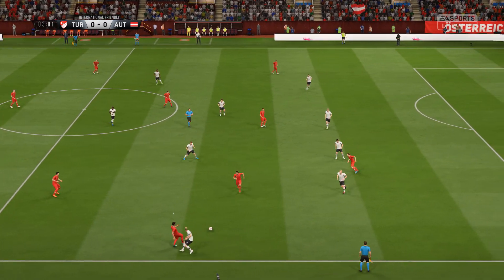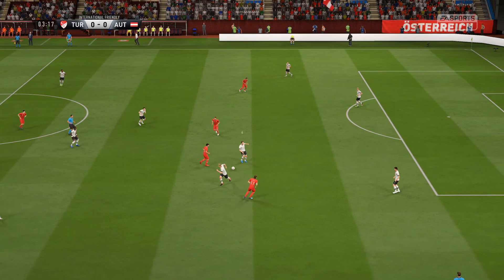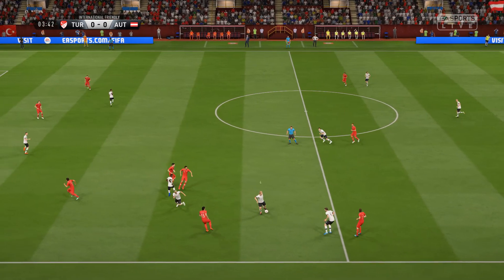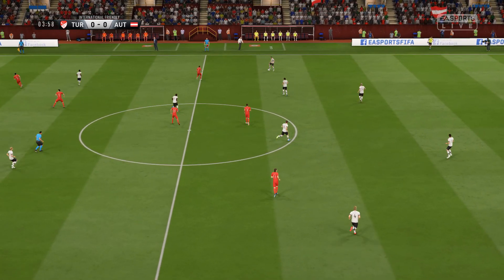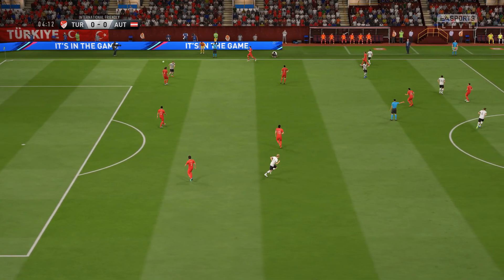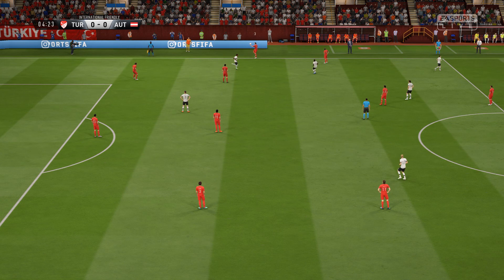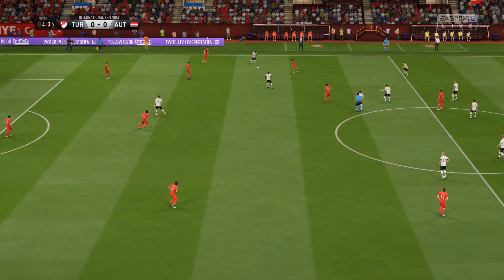Now, can they develop this down the flank? Oh, that's been cut out. Oh, they've lost it. Yes, that's good possession. There's space on the wing. Linesman signals for a throw.